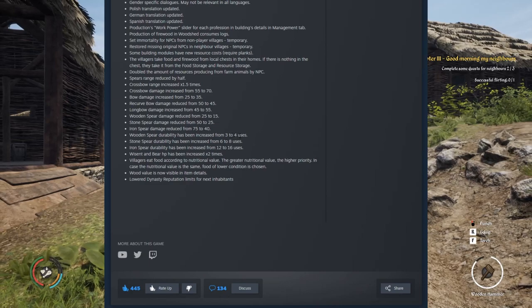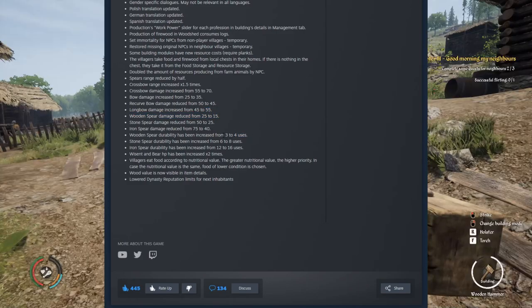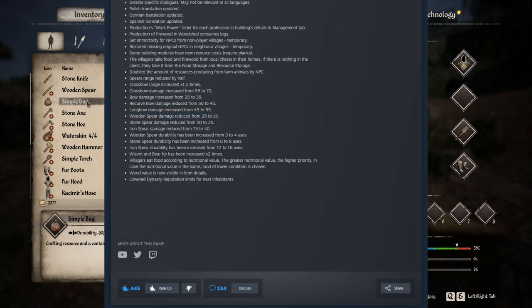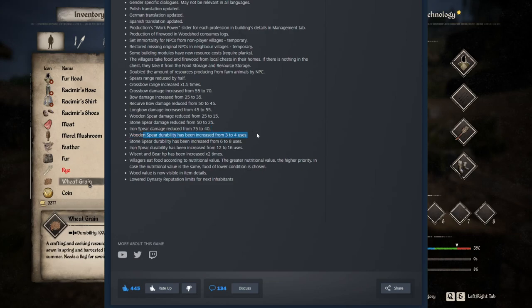Wooden spear durability has been increased from 3 to 4 uses — good, make it 5 or 6, let's get it going, but it's a good change. Stone spear durability and all spear durability has been increased. To counteract that, they reduced the damage, which is kind of like a non-change if we think about it — because if you reduce the damage and add one more use, you're still going to kill the animal in 4 uses instead of 3, which will break the spear the same way. I don't know if I agree with these changes completely.